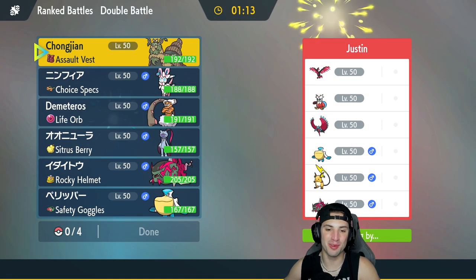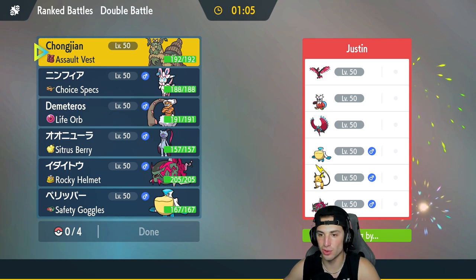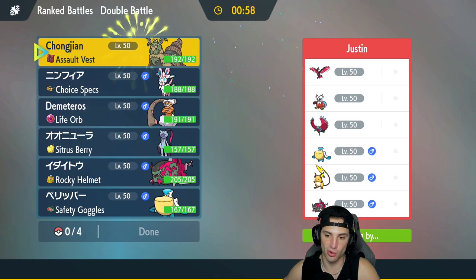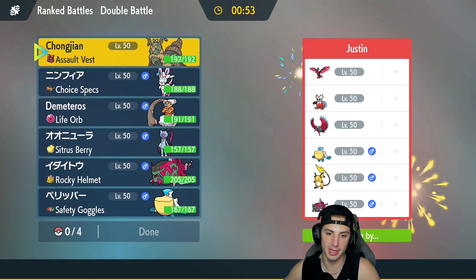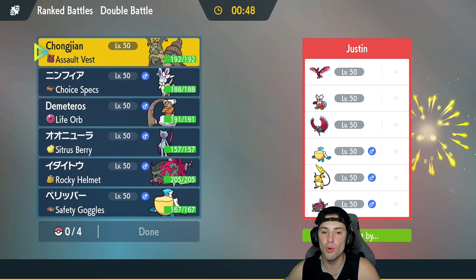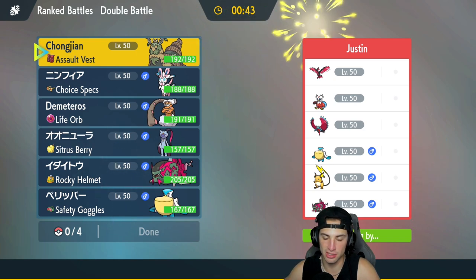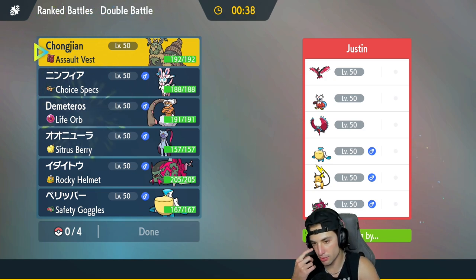Hopping into our second match and it's not getting any easier — Pelipper and Basculation on their side too, plus War-and-Moon, Iron Bundle, Glimmora, and Raichu. Iron Bundle is going to be a huge problem for us — it's got Freeze-Dry which will be super effective onto four of our Pokemon. That's a massive threat. How should I play this one? Do I set the rain, do I bring a Fake Out user?